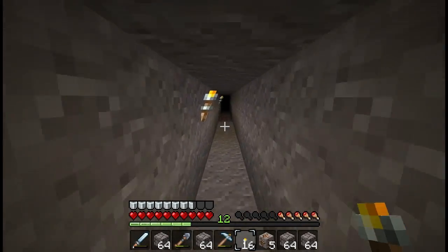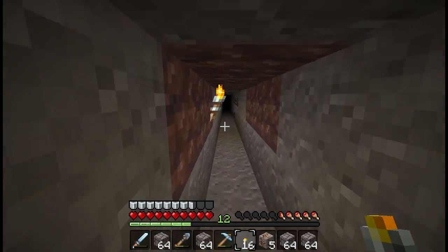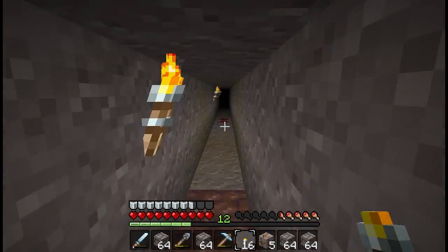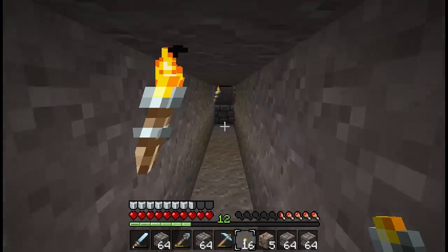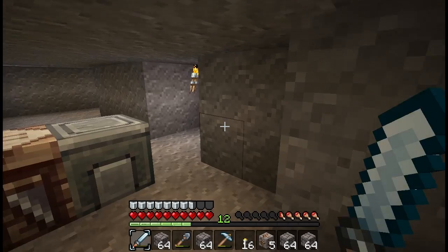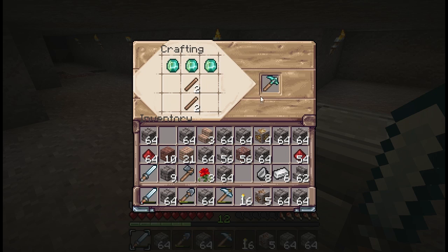I have come out victorious — we have three diamonds! I can make an enchanting table with that. I can get obsidian now — I can make a diamond pickaxe, find obsidian and mine it. Still, look how long that tunnel was and not one diamond in sight until the end. I am going to make my first diamond pickaxe — check it out! Diamond pickaxe!